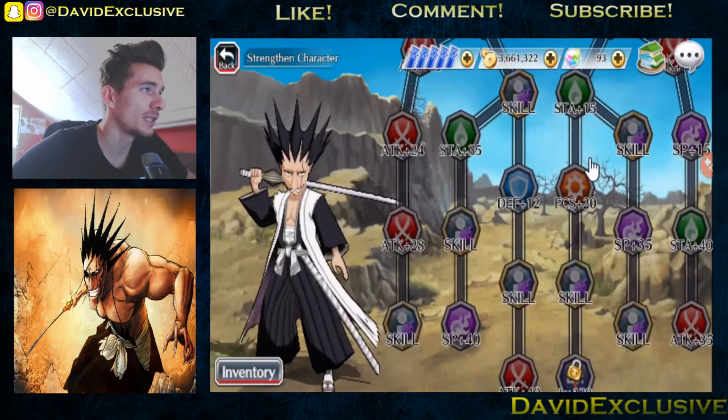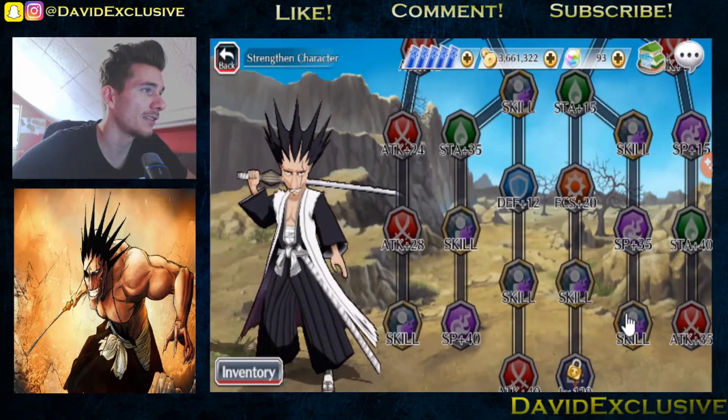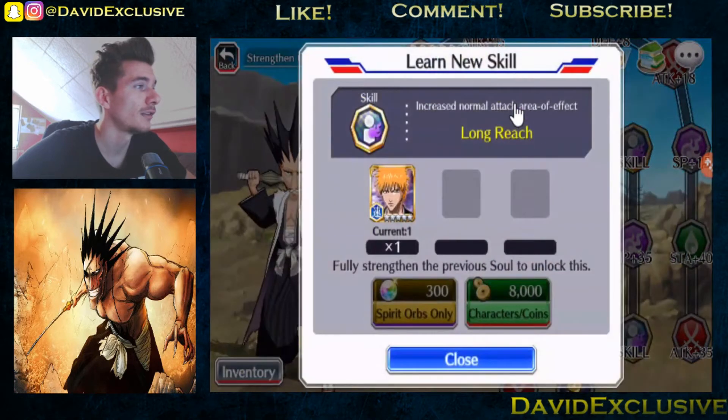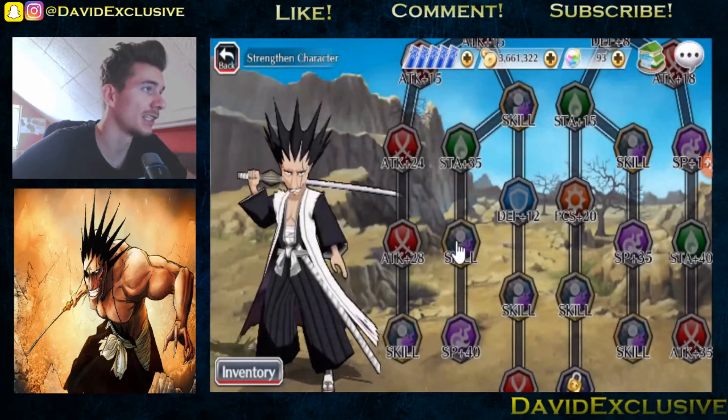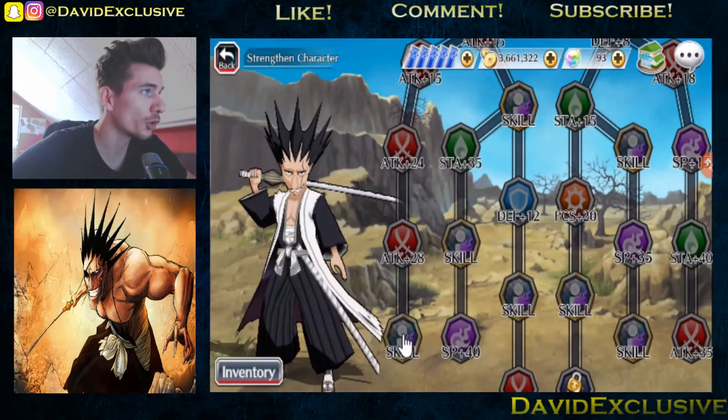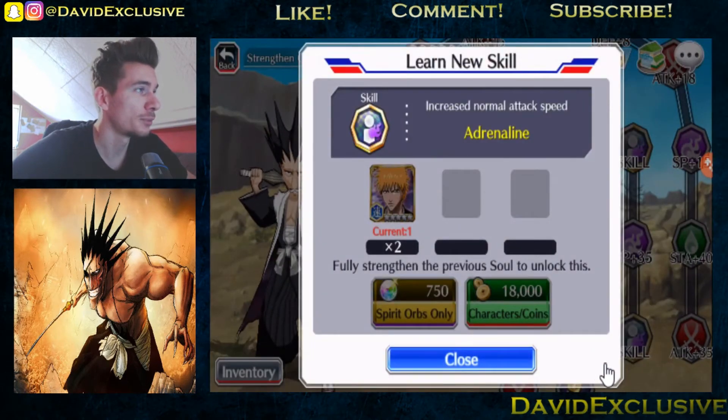I'm seeing one, two, three, four, five, six, seven skills — well, that's more than I usually see in a soul tree. First skill: increase normal attack area of effect. We will be needing a five-star Ichigo weight character for this skill. Next we have Berserker — increase strong attack damage — one Ichigo as well. Furthermore we got increase normal attack speed, Adrenaline. We will be needing two Ichigos.